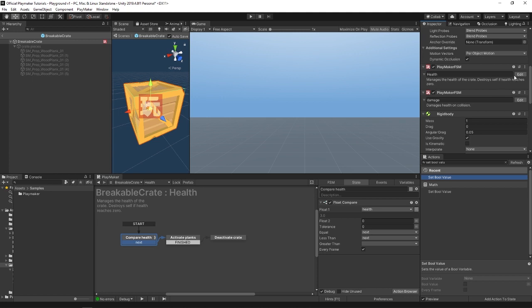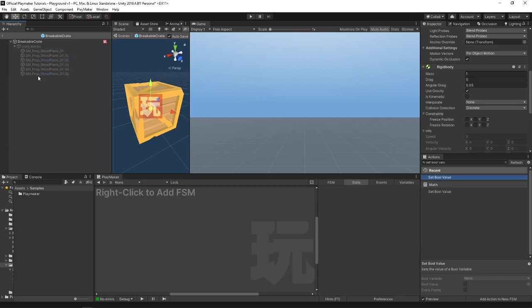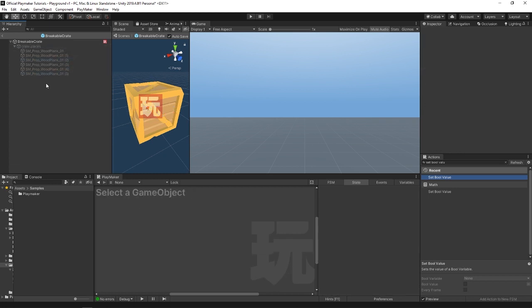And then it has two FSMs on it. The first FSM is called health. Its first state, compare health, is a float compare that checks to see when the health float variable reaches zero, and then sends off to the next state when it's equal or less than zero. In the next state, activate planks, this activates the game object crate pieces, which is an empty game object with a bunch of planks nested underneath it. By default this is deactivated, so it's kind of like they don't exist until we get to this state.